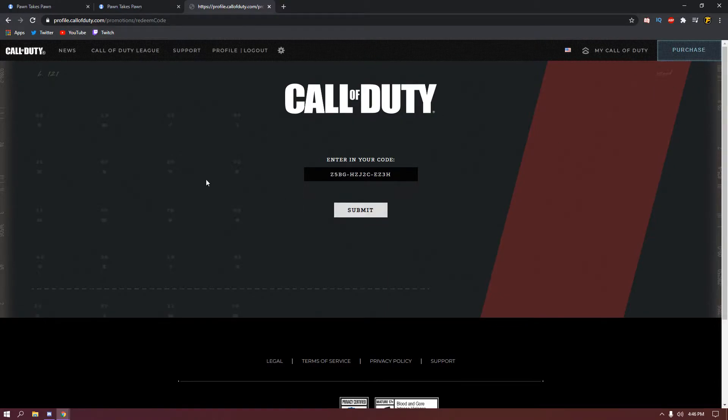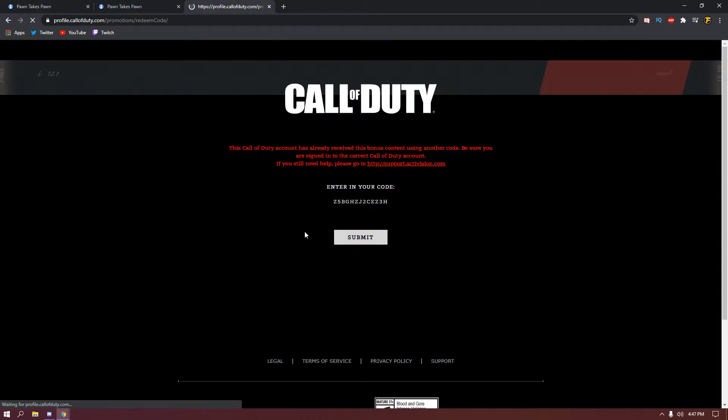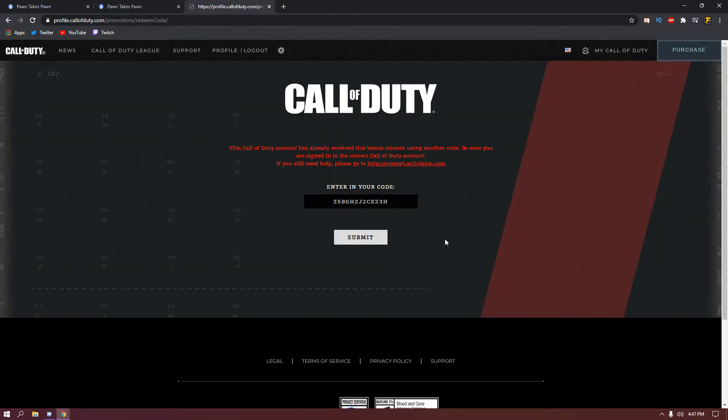Copy the code, head over to callofduty.com/redeem, and paste it in right here. Make sure you're signed into your Blizzard or Activision account and then click submit. I've already done this and I have the contents — I'm gonna go ahead and show you guys what it looks like in game really quickly.